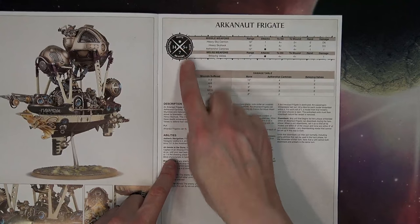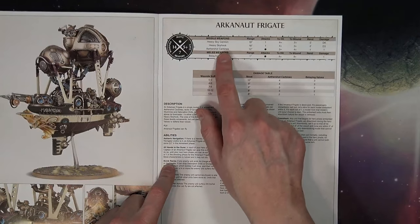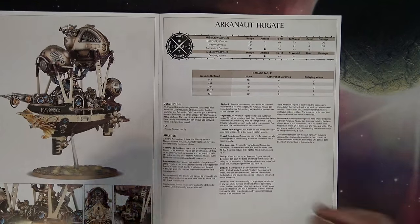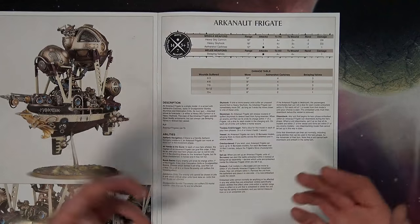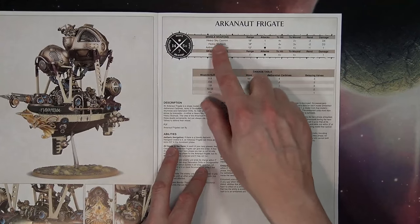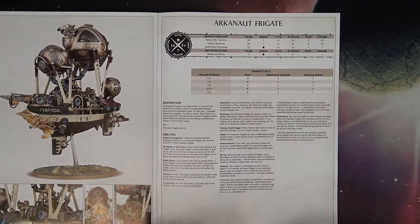It can't run, so that would go down to five. It's got 14 wounds, a 5+ save, and 7 bravery. Here are its per-ship weapons — it's got Aether Shock Carbines, which have variable attacks depending on how much damage it's taken, one on each side. Then the Belaying Valves, which are its melee weapons, also have a variable attack profile. The most favorable weapon looks to be the Heavy Sky Cannon, which hits on fours, wounds on twos, negative two rend, D6 damage — re-rolling ones could do some work.